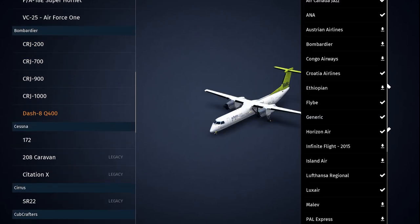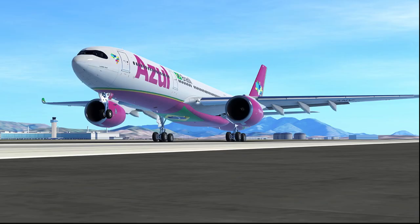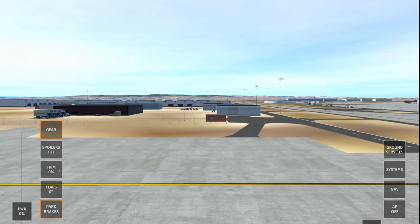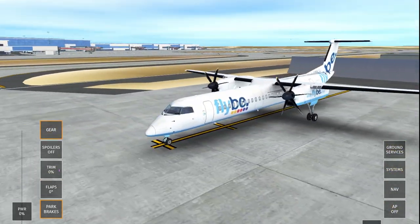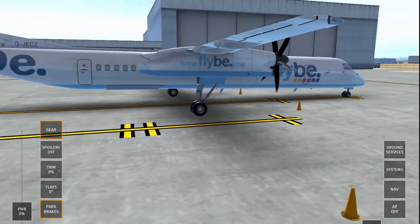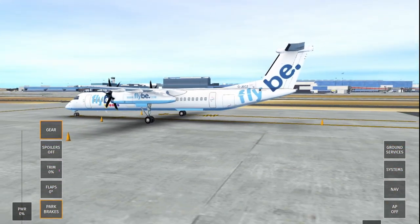We're going to the oldest aircraft, the Dash 8 from 2016 — the oldest Bombardier aircraft. The Dash 8 is quite a cool aircraft in Infinite Flight. It's one of our only turboprop aircraft that can do longer haul routes. Most turboprop aircraft in Infinite Flight are pretty much general aviation aircraft like the X-Cub. Looking at the exterior, the Dash 8 is in very good shape and is definitely one of the coolest aircraft in the mobile flight simulator, chilling in the Flybe livery.